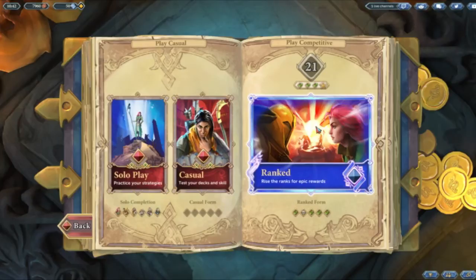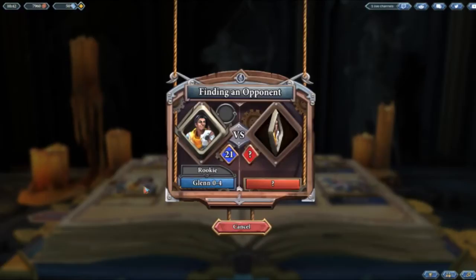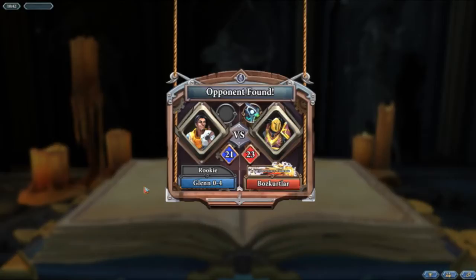Hello and welcome back to the free to play experience. We are at Silver 21 currently, we're going to jump straight into the ranked games with our Hopezan deck. I have noticed we have got just shy of 8,000 copper coins up in the left hand corner, so I'm tempted to open a few packs at the end of this episode.